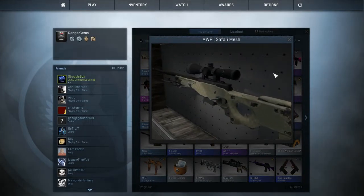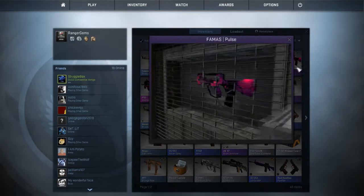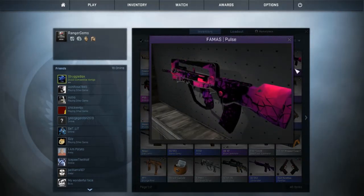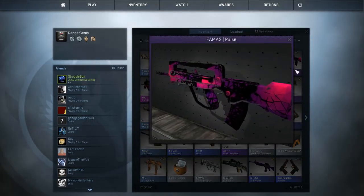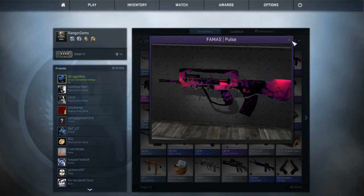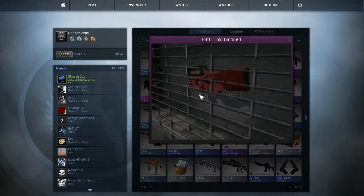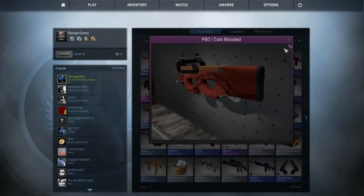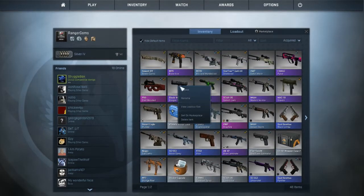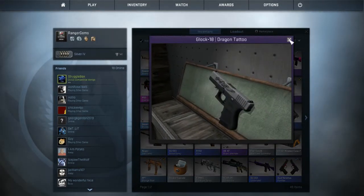A FAMAS Pulse, which is one of my nicer rifles — very nice skin. I love this skin, it really flares out to your enemies when they're looking at you. It's a pink and purple FAMAS, it's pretty awesome. P90 Cold-Blooded, which is very rare and very hard to get. Glock 18 Dragon Tattoo, which is pretty rare too.